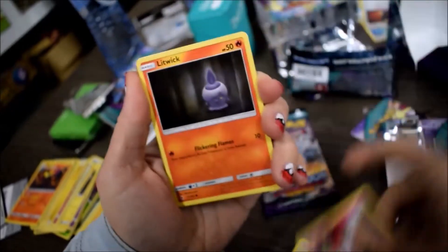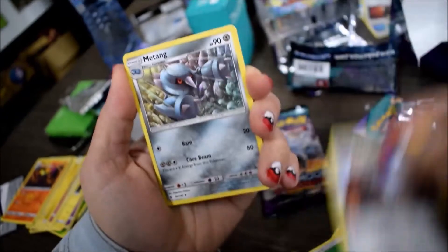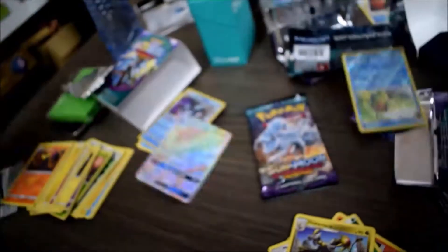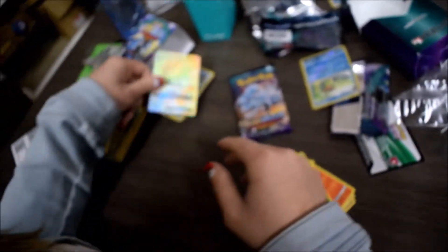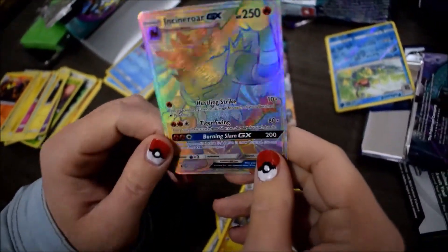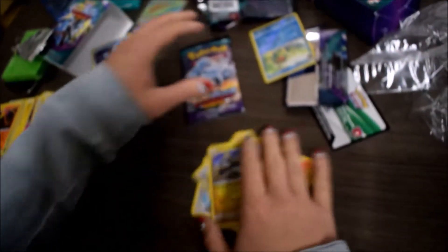Tentacool, Clefairy, Litwick, Grass Energy, Altar of the Sunne, Mantine, Hakamo-o, Politoed Reverse — so I got the normal. And look at that — she got the Rainbow Rare Incineroar! That was one of the two Rainbow Rares that happened in the entire pre-release. There may have been another one at the second pre-release, but at the first one there were only two. Crazy that she pulled that — insanity.